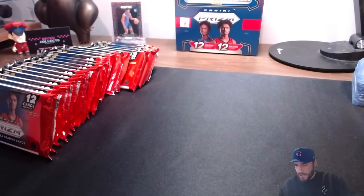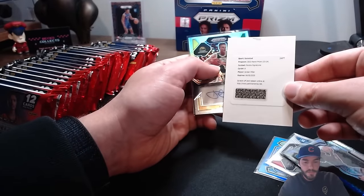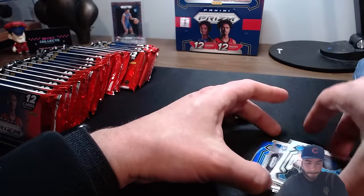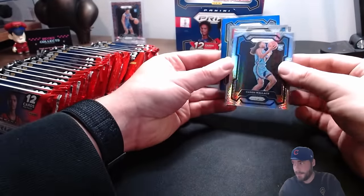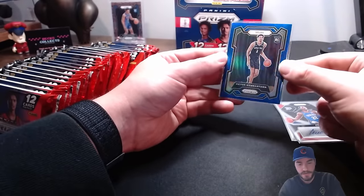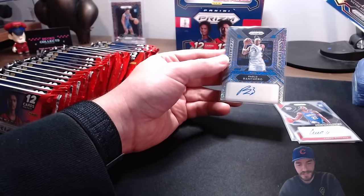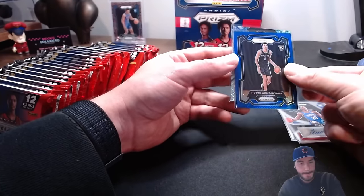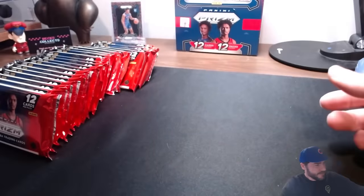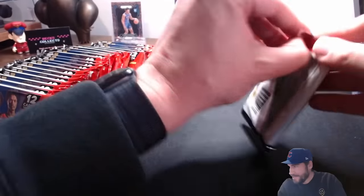Halfway through - quick update. We've got some low numbers. We got a Jordan Miller signature that we'll send in, a Cason Wallace hyper prism, Cason Wallace rookie card signature. So far the best pull is the Victor Wembanyama /99 - wait, and another great one: the Paolo Banchero signature /25. Let's put those over there and be super careful with those. That Victor Wembanyama is worth something without a doubt.